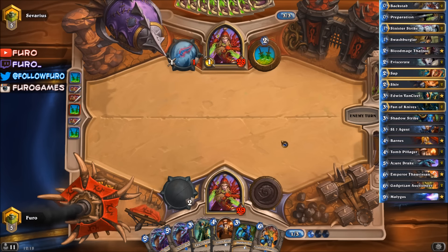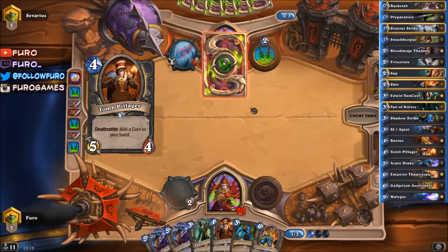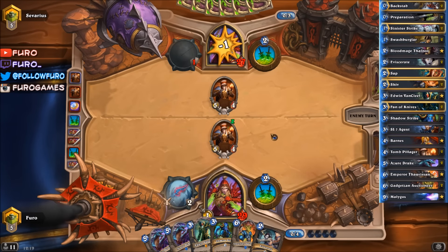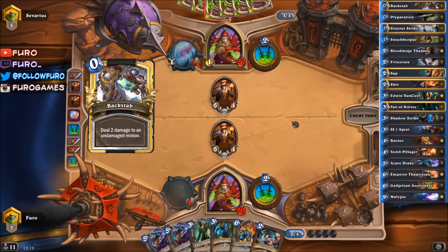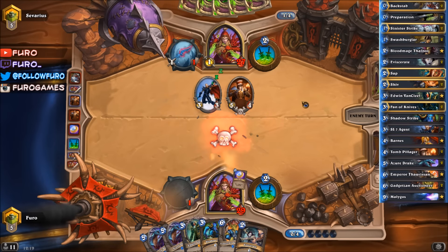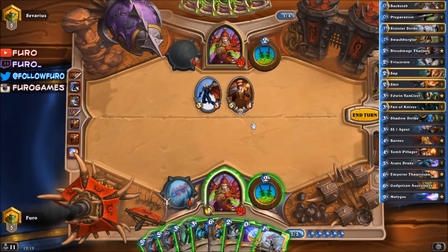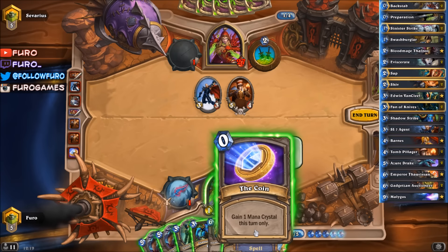Definitely don't want to draw only one card. Here comes a coin and probably the Tomb Pillager. The real question is now if he has a Zap in hand, because if he has a Zap in hand the Tomb Pillager is of course going back into the deck - that would be bad. We can then push 5 damage and we lost the turn. Backstab and there comes an Agent. A Sinister Strike. Okay, right now we need to get rid of the Tomb Pillager and the Agent. We could do so with the Shadow Strike and the Eviscerate. Then we could play the Auctioneer next turn with the coin and the Sinister Strike, just hitting him for 3 to draw 2 cards.